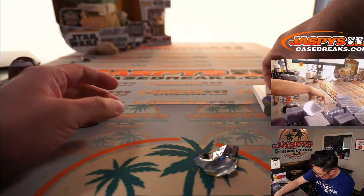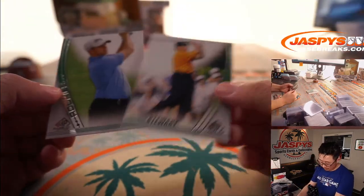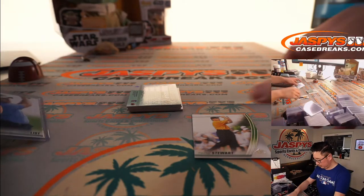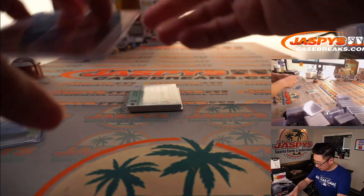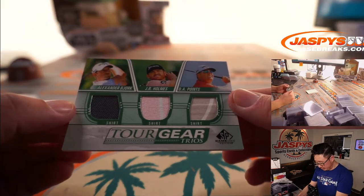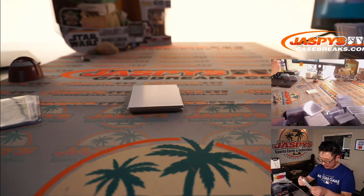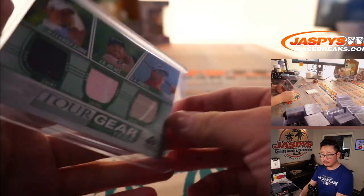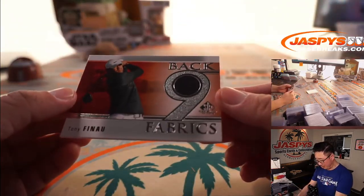Alright, so I think the hit is on the bottom. Alright, so we got Payne Stewart — RIP — and Luke List, rookie. We got a triple relic here: Tour Gear Trios — that's Alexander Bjork, JB Holmes, and DA Points. Nice splash of color there. And we've got a nice Tony Finau Back Nine Fabrics. We've got the U.S. Open coming up soon — that should be exciting.